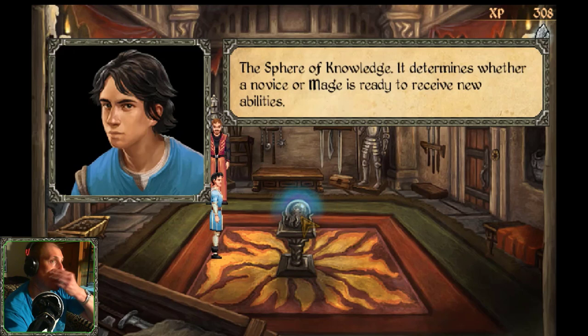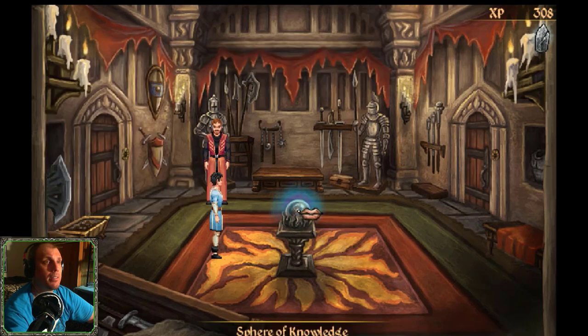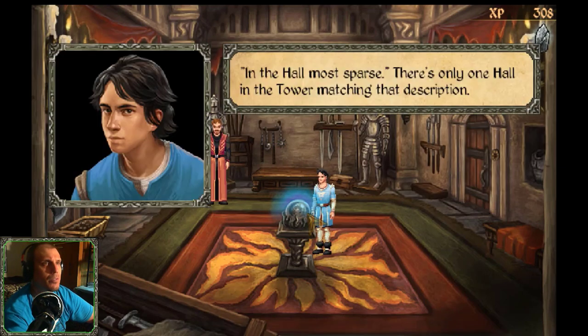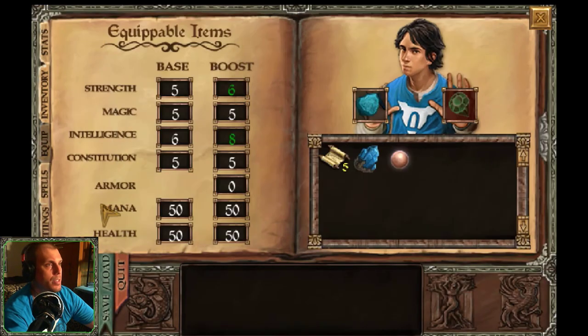Now let's consult the Sphere of Knowledge. The Sphere of Knowledge — it determines whether a novice or mage is ready to receive new abilities. I have to consult with you. 'Seeker of Power — master your element. Use your gifts in the Hall Most Sparse. Reveal the Scroll.' Reveal the Scroll? In the Hall Most Sparse? There's only one hall in the tower matching that description. Alright then. Save the game.